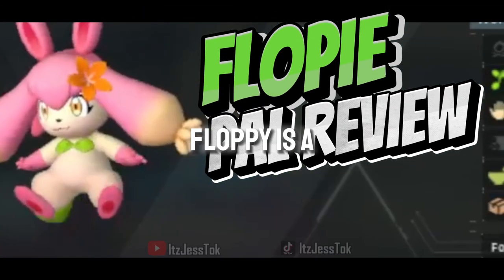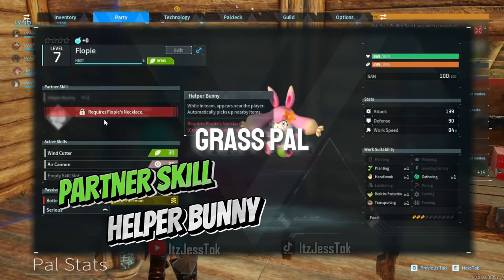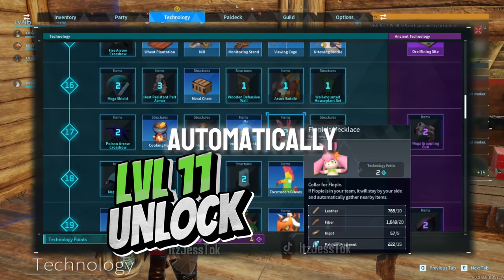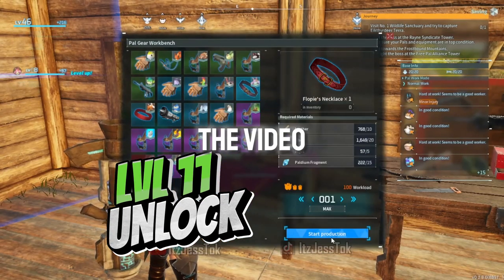Floppy Pal Review. Floppy is a cute plushie-like grass pal. She specializes in roaming about the map and picking things up for you automatically. Tune in to the end of the video for a more precise explanation of how this works.